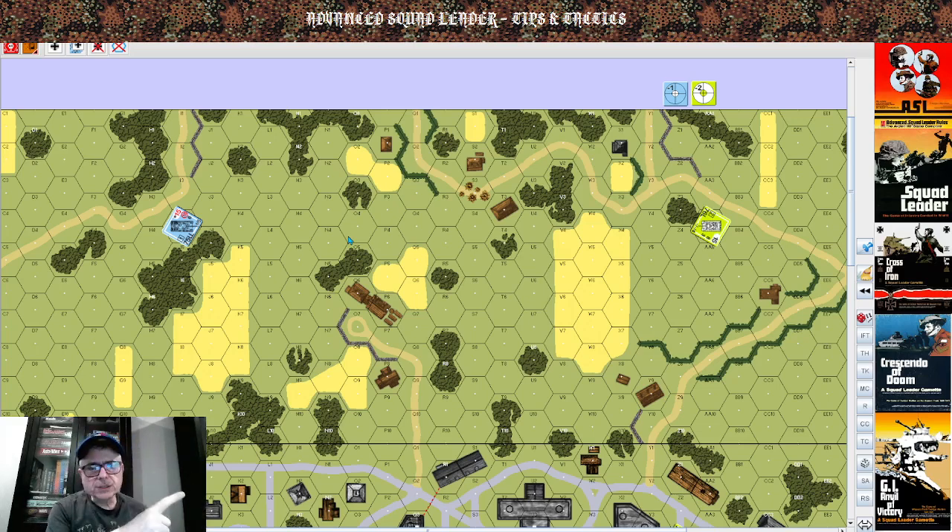You're in this situation and the first thing you have to decide is what target type you're going to use. You can do area, but that ain't going to get you very far. In this case you're better off firing vehicular target type. Or the other thing you can do is fire smoke into his hex, get the heck out of Dodge, and try to flank him.